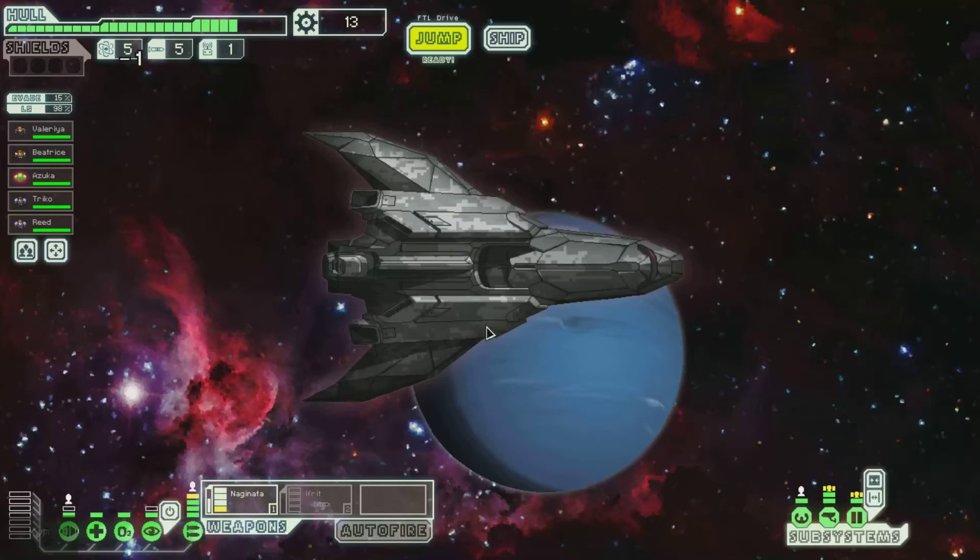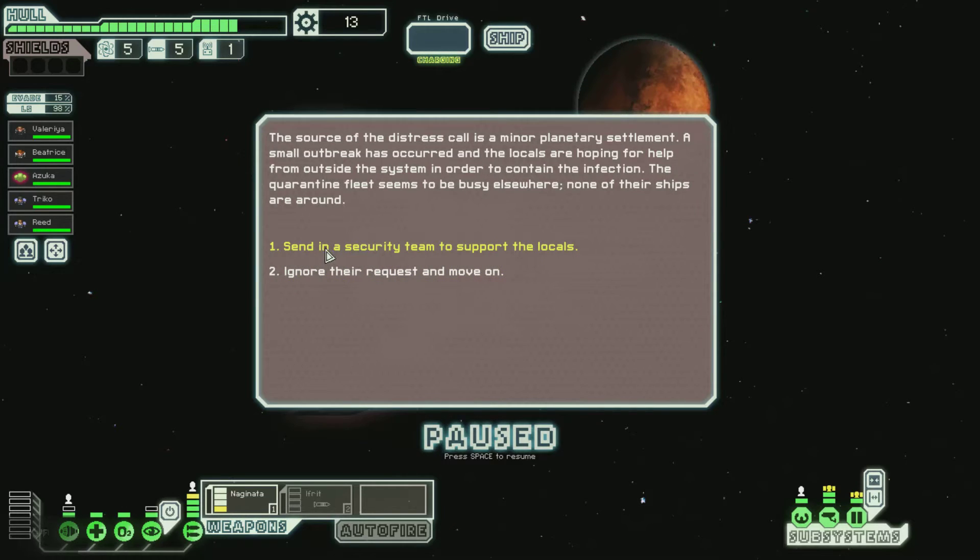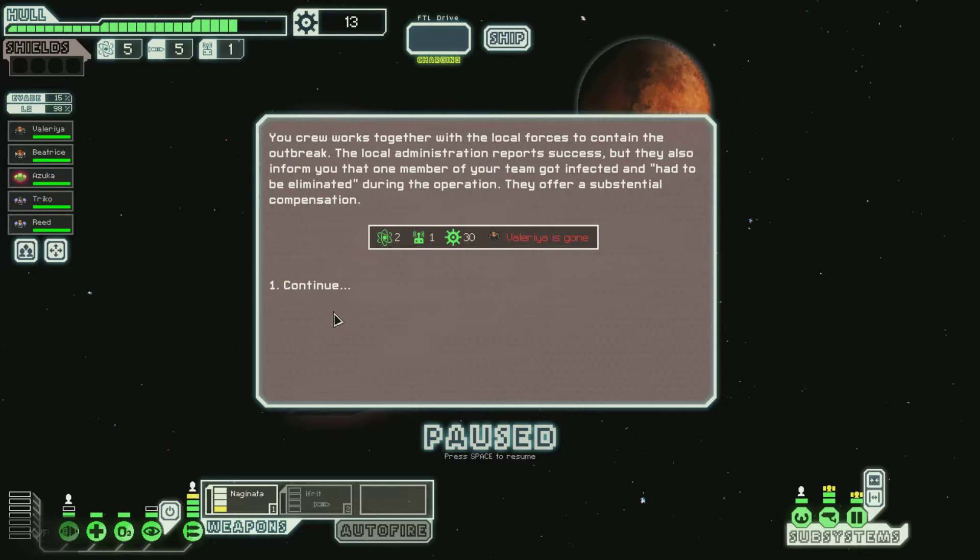Distress. The source of the distress call is a minor planetary settlement. A small outbreak has occurred and locals are hoping for help from outside the system in order to contain the infection. You know how bad the flu spreads on Earth? We hate our two — we want to send them in. Valyria is gone. You got 30 metal, 2 fuel, and 1 drone. I guess that's worth it — he was worthless anyways.